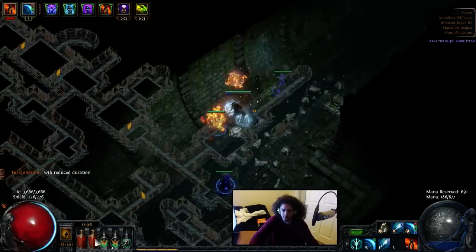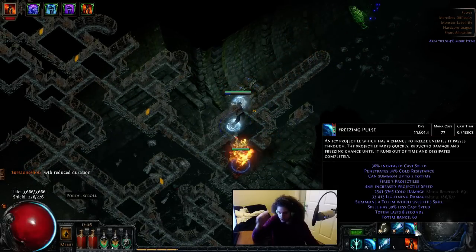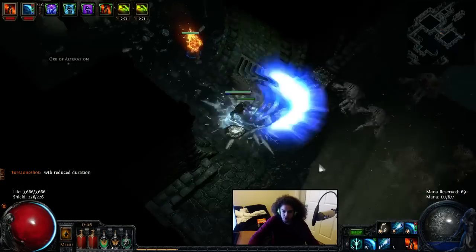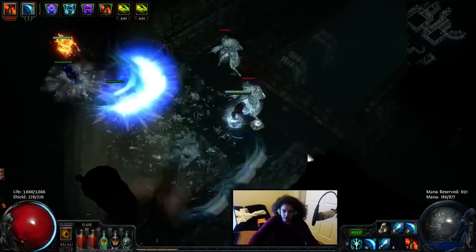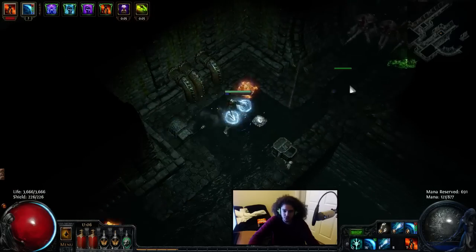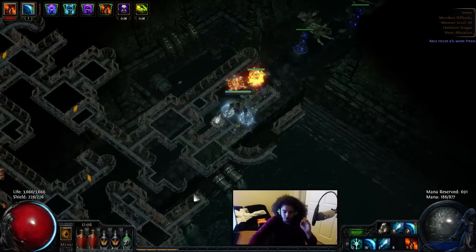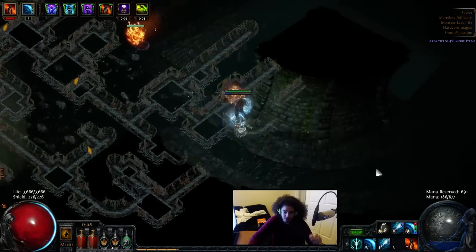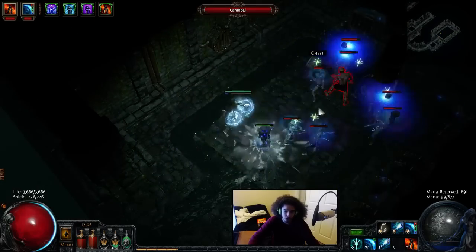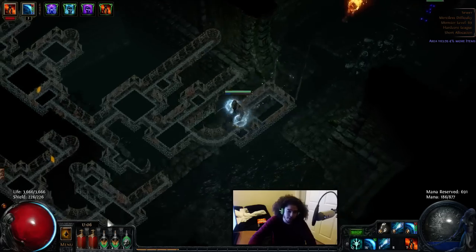The top end of my freeze pulse, for people who want to check, you can see it right here. I deal an okay amount of lightning damage. It's really not that much. I'm thinking of just dropping Herald of Thunder. I shock like whites and blues. I don't really shock rares, and even some I don't shock. It really depends, because since the cold damage roll is so high and the lightning damage roll is so low, the further out the projectile is on Freeze Pulse, the less damage it deals. But it still deals enough damage to freeze, but it doesn't deal enough damage to even shock white mobs, for example.